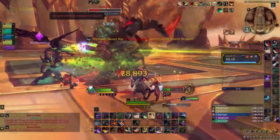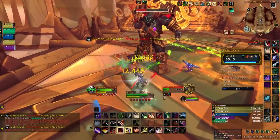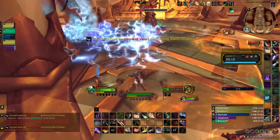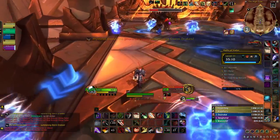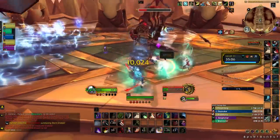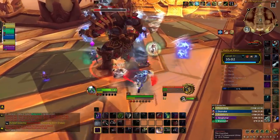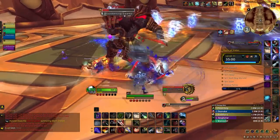Next we have Halls of Valor, starting with Hymdall. Avoid the dragons, which cover portions of the boss arena with lightning — you'll see them hovering in the air just before they strike. Otherwise, avoid the spinning sword in the ground and watch your tank to make sure they don't bleed out.